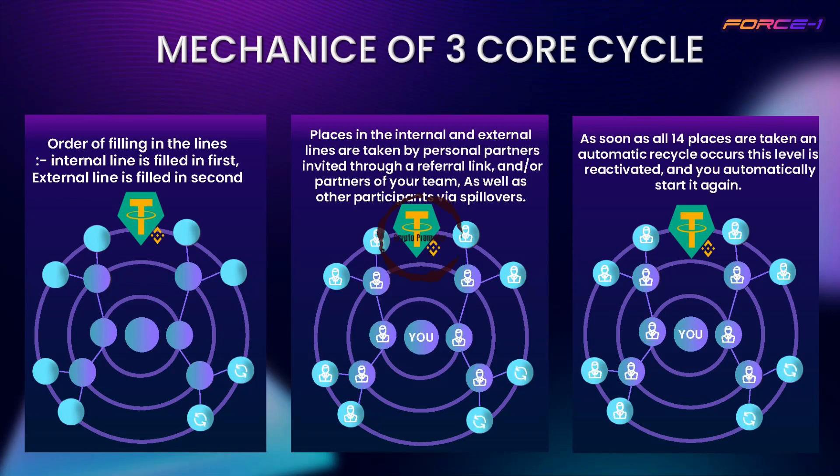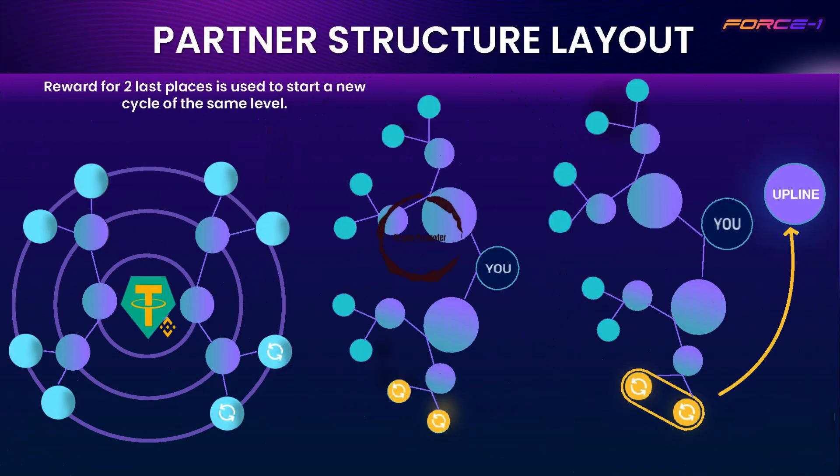In the Force 1 program, levels 2 through 12 have a different mechanism from the registration level. For each current level in the Force 1 system, 50% goes to the 3 Core Matrix and 50% goes to the 10 Core Matrix. These 2 matrices work in different modes and at different speeds.